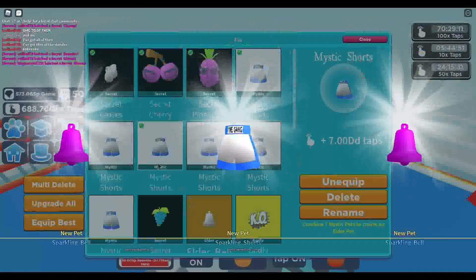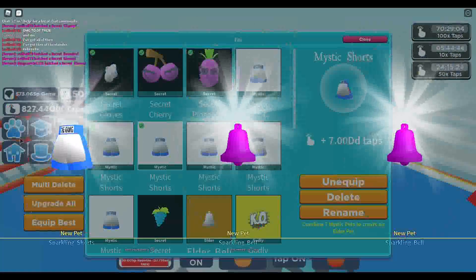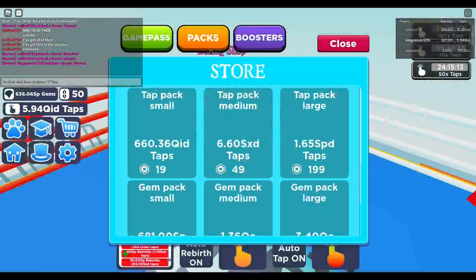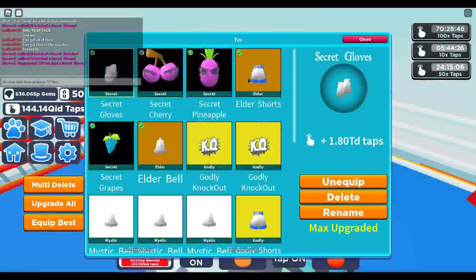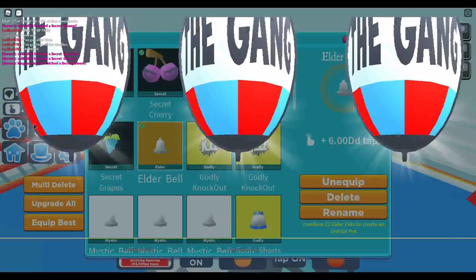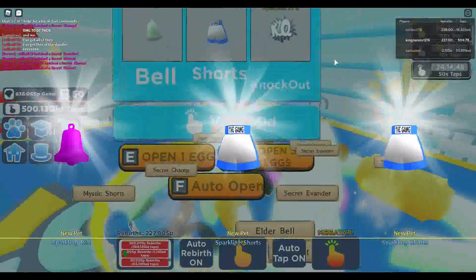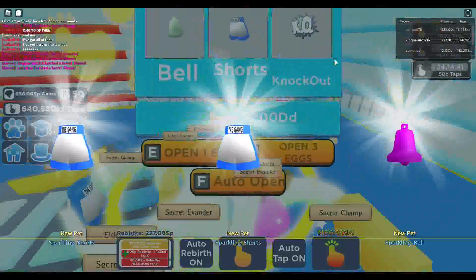So far nothing, just keep opening for a bit. Alright, we do not seem to be getting anything — no luck at all. This pet's pretty good though. Nothing seems to be coming. Oh, this guy hatched one, lucky him. This guy has like a whole team of secrets! That's the secret champ — it's like a number one, like a belt. It's pretty cool.